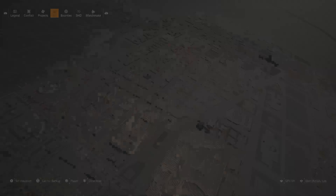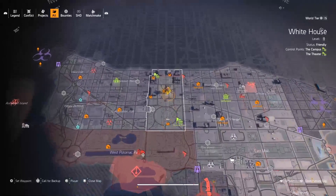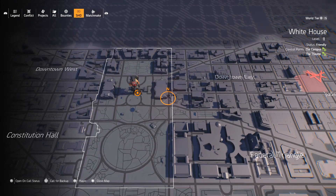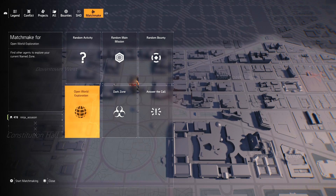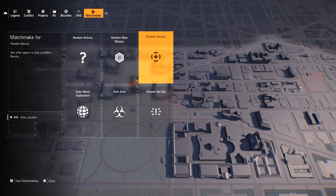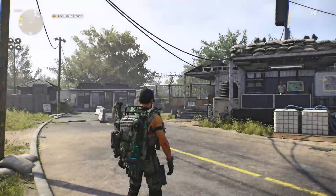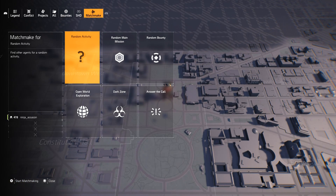This tip is mainly for PVP players. If you're in the dark zone and can't find anyone, here's how to find a new server. Go to your menu and navigate all the way to the right to Matchmake. Choose a random activity since it's the most popular and combines all options. Upon matchmaking, you'll either have people join you or receive an invite — you want the invite so you can join another player's server and find a fuller dark zone.